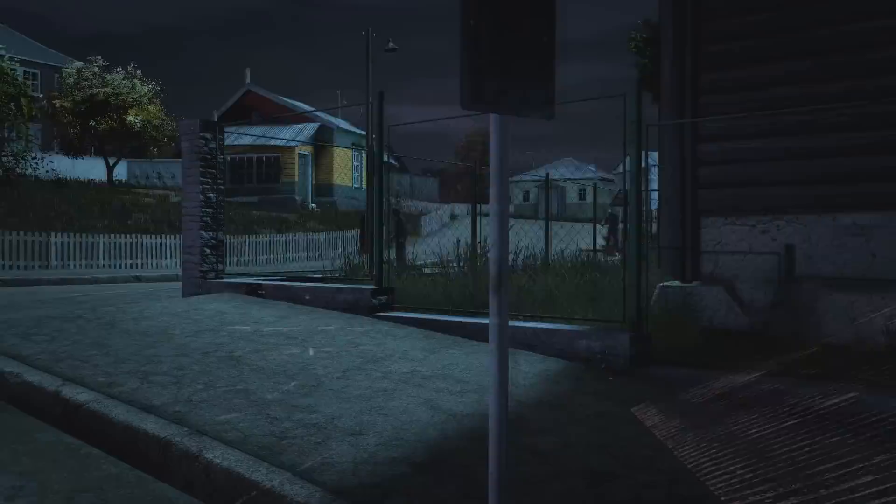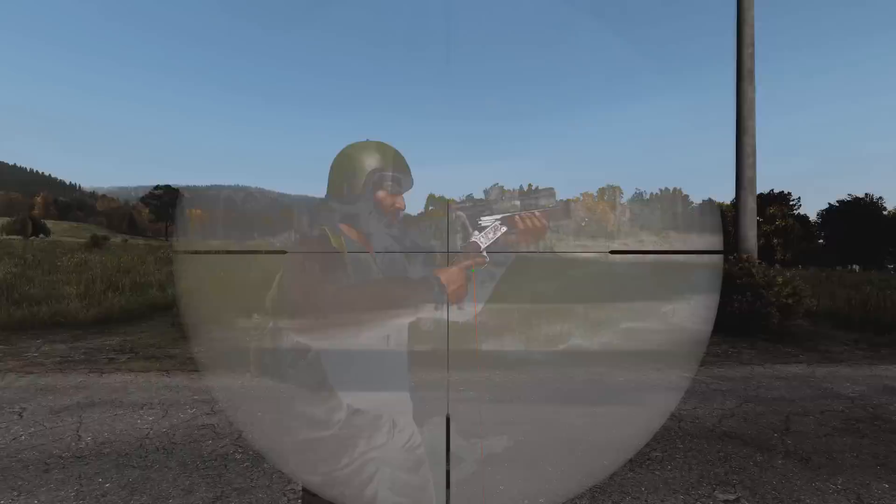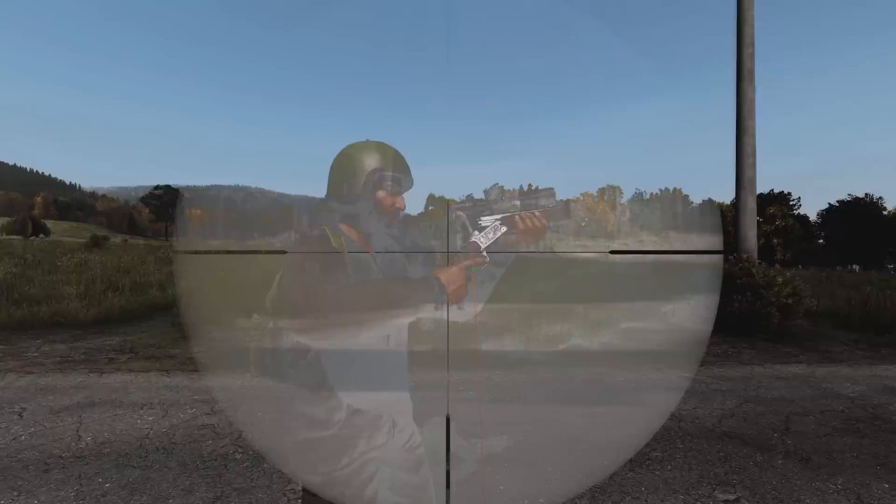After placing the Fireworks Launcher, you will need a lighter to ignite it. The Fireworks Launcher will last one minute, firing a rocket every five seconds, and cannot be used to raid bases with, and cannot be used below any object. You can now craft the Sawn-Off Blaze with the Hacksaw, which still allows the hunting optic to be attached. Doing this will gimp its stats significantly, so it's not really worth sawing off unless you want to look like a pirate.